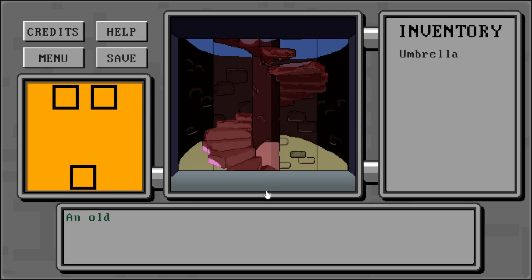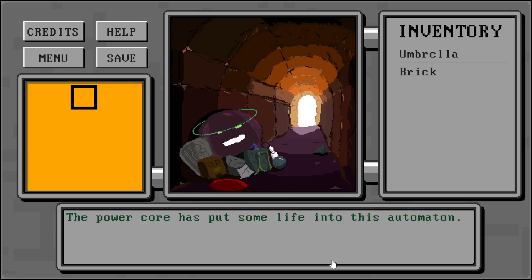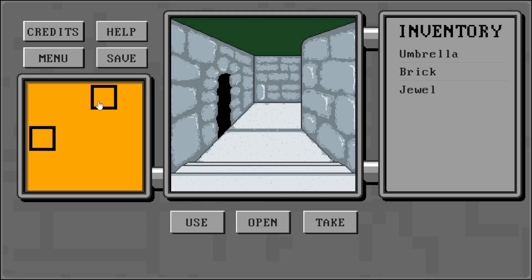First things we want to do here is open this brick. We take both the brick and this power core. Then we head back into this alleyway. We use the power core on the robot and we use the robot. We get a whole bunch of backstory, which I'm skipping right now. It gives us a jewel, which we'll use later on.